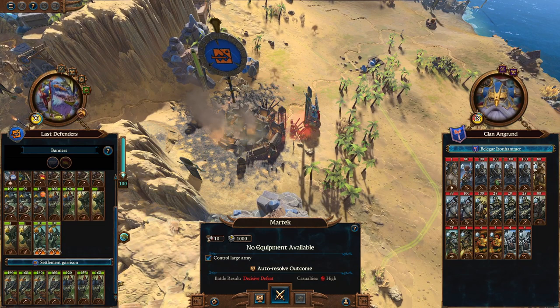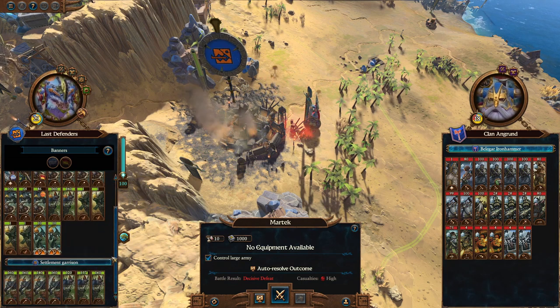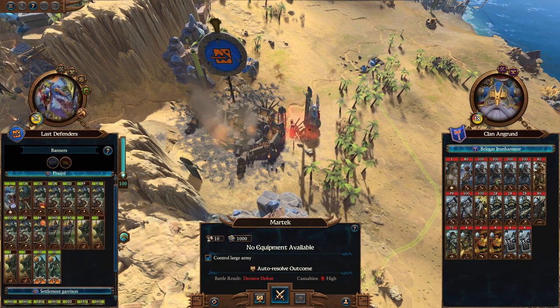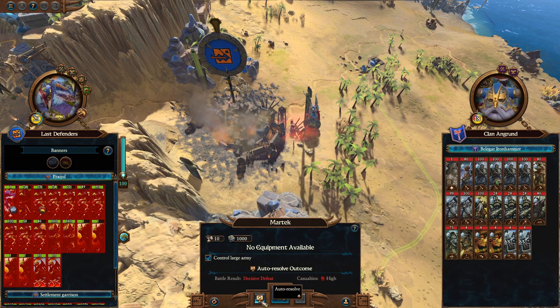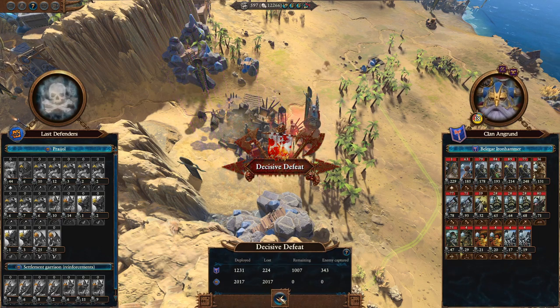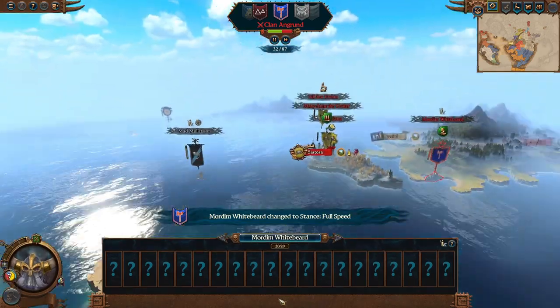Belagar decided to nope right out of that siege and go and attack Proijol, and it's not even close. We really need Krokgaard to come and deal with Skarbrand and Belagar ASAP. I'm going to auto-resolve that one because I don't think I have a chance. We'll come back and fight back against Belagar - these lands aren't super important because Tic-Tac-Toe can also take these back as well.